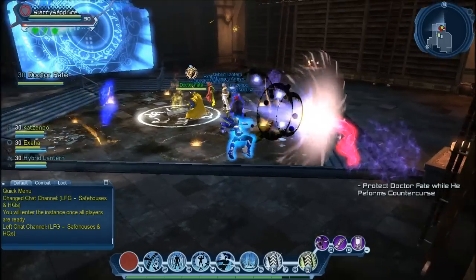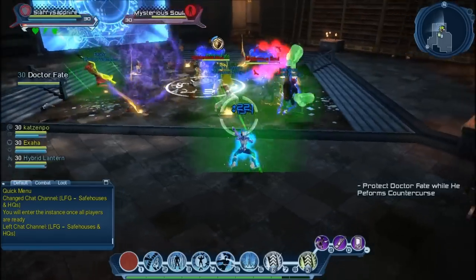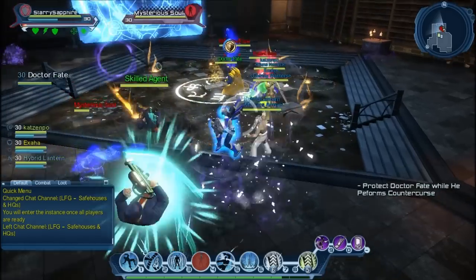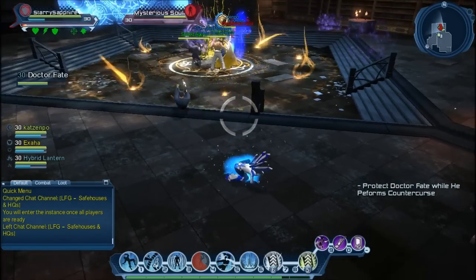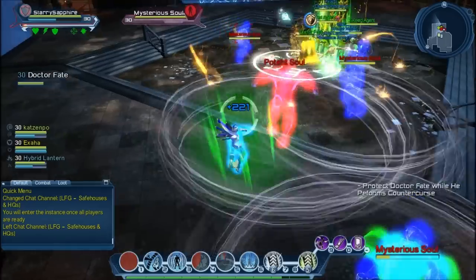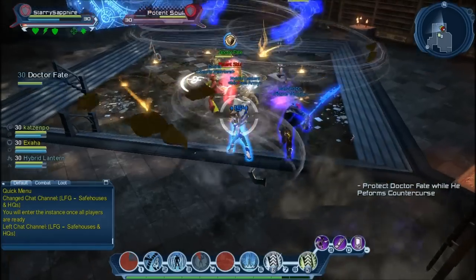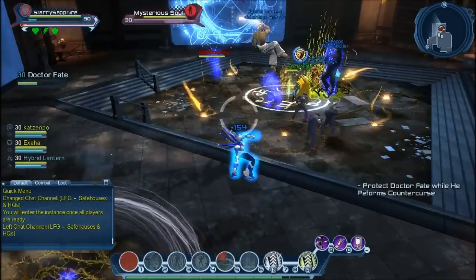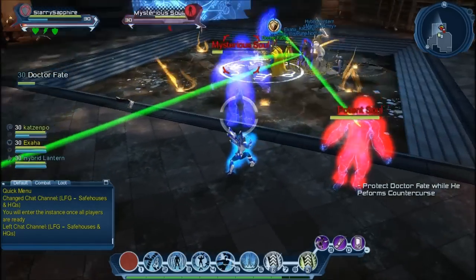On the next part, it's pretty much the same — I just keep pulling adds to me. Now, if you're a flyer and you don't have it, I recommend Low Pressure — it's always good as a pull skill. Just spam Inescapable Storm and Low Pressure. Inescapable Storm has a couple-second cooldown, so during that cooldown I would use Low Pressure.